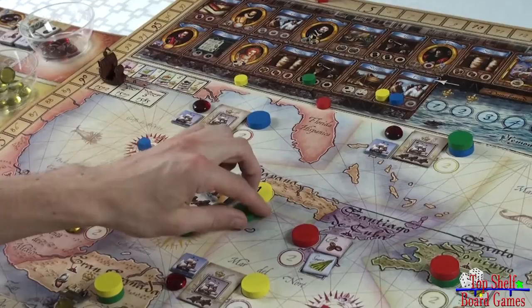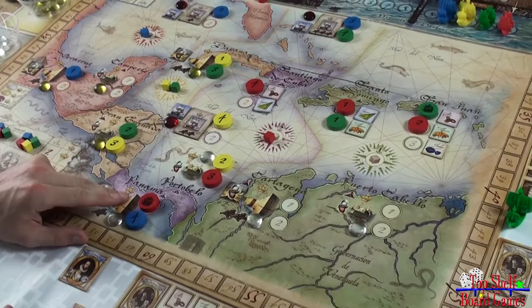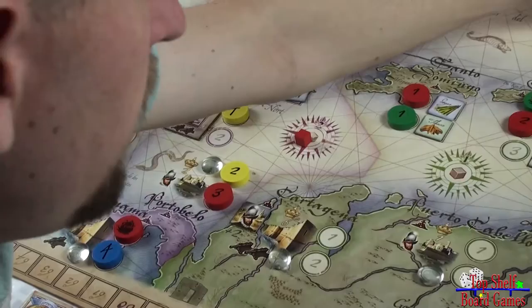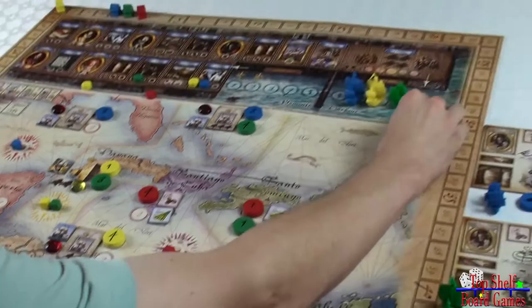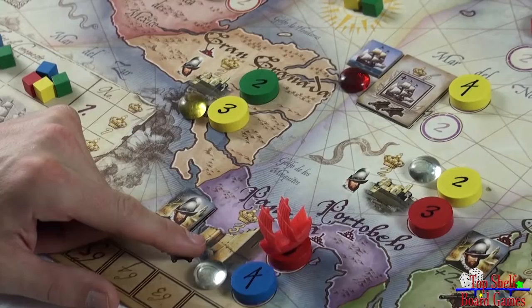Starting with the hind marker first, then one, two, three, four. Once all discs have been revealed, players will take back any ghost tokens they have, and then sail their ship to their starting mission token. Whoever has the hind token sails out first — red, in this case, takes his ship, puts it on the hind token, and places his ghost ship in the harbor so we know the turn order to break any ties. Green then sails to his first location, and players continue in subsequent order.